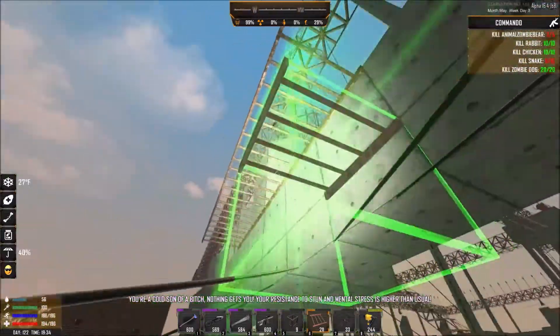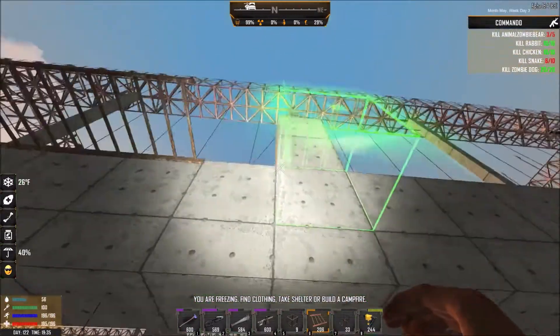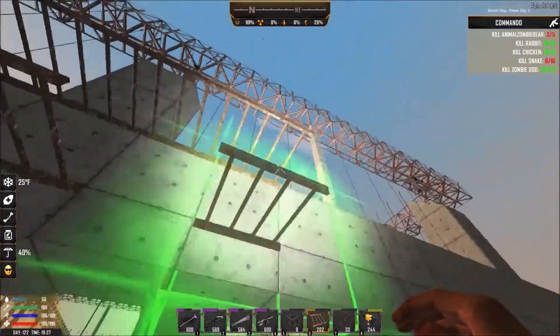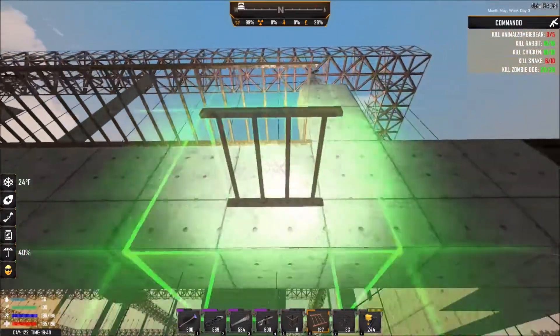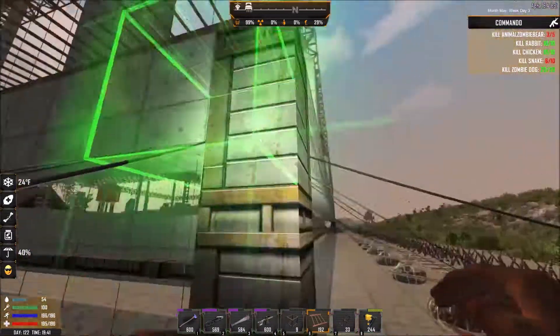I'm already making a mistake with these iron bars — I only have a limited supply and can't afford to misplace them. It'll suck if a zombie steps on a pressure plate behind me because then these will shred me.